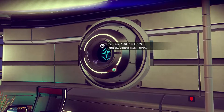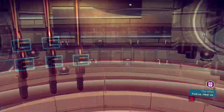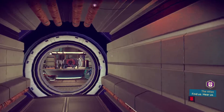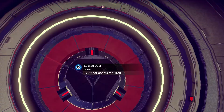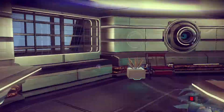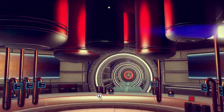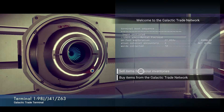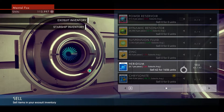I don't see anyone right off. Here's a galactic trade terminal — let me interact with that. This door has red on it so we probably can't get through it without an Atlas pass. Atlas pass V3. Over here we've got another door that requires Atlas pass V3 as well. Let's check out the terminal — sell items, buy items. Here's stuff we could sell, but it's all in red.